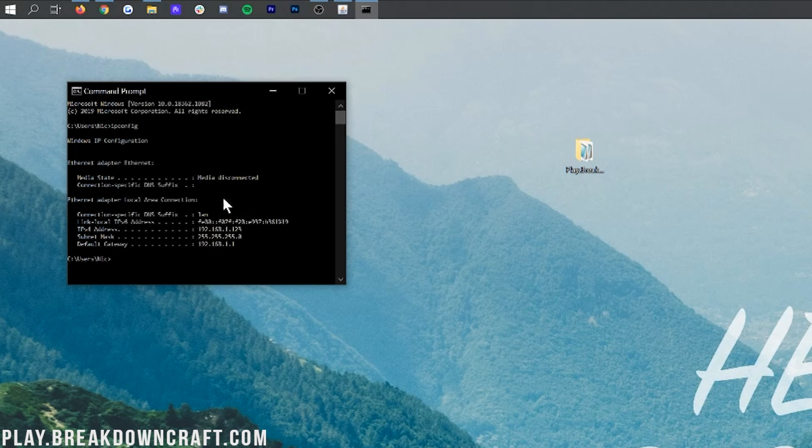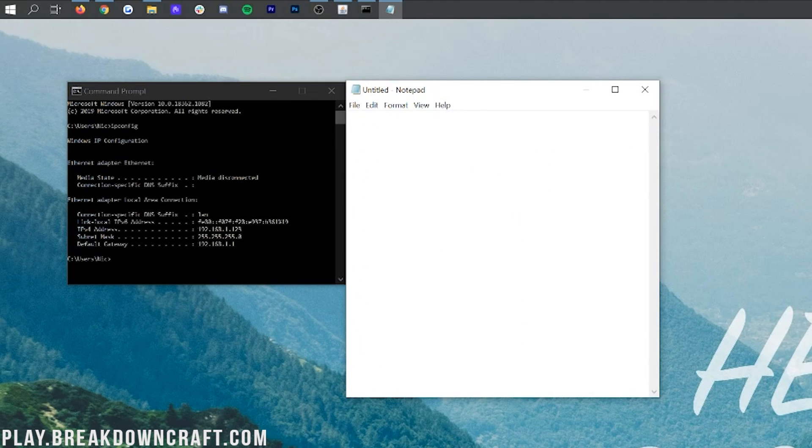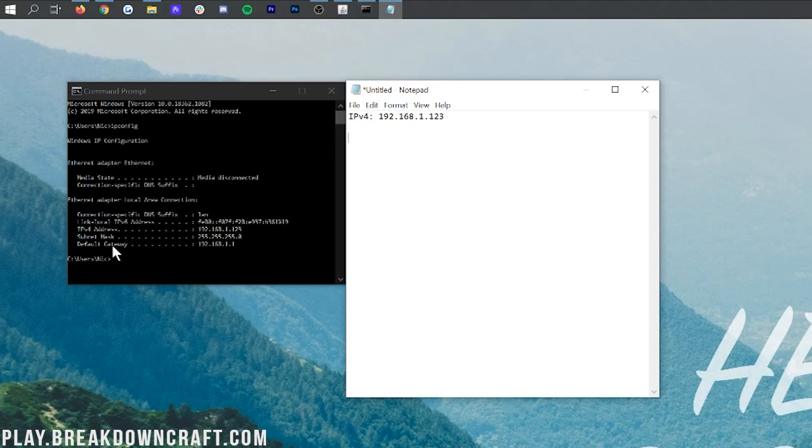The two numbers you're interested in: first is the IPv4 address. For us that's 192.168.1.123 — yours may be different, and that's okay. We're also going to need our default gateway. Our default gateway is what we'll use later to port forward and allow our friends to join. Our default gateway is 192.168.1.1. Note: if your default gateway shows a mix of numbers and letters, look directly below it — there's probably a number-only entry with nothing next to it, and that's your actual default gateway. Get the one that's just numbers.